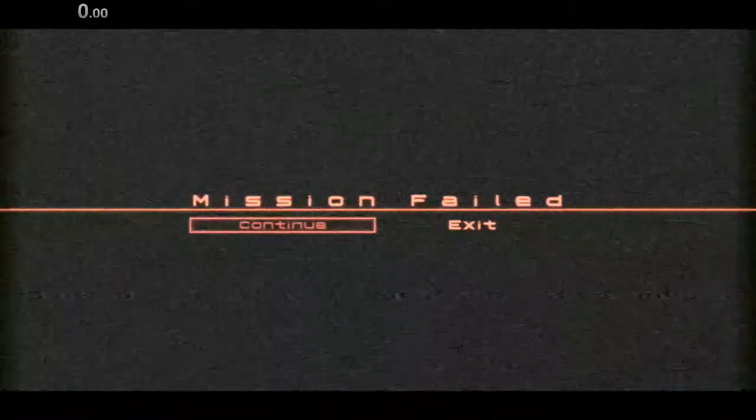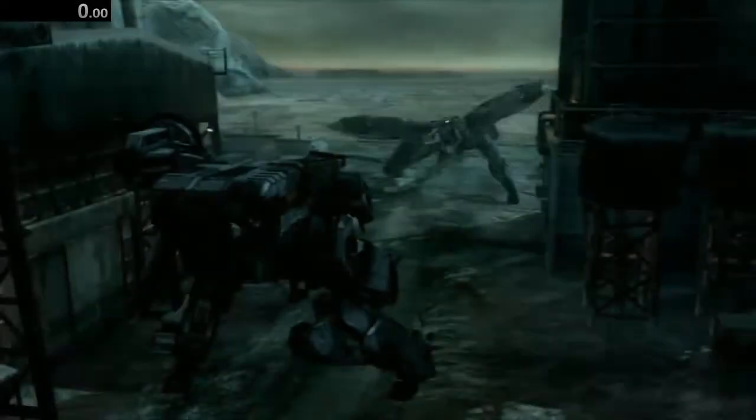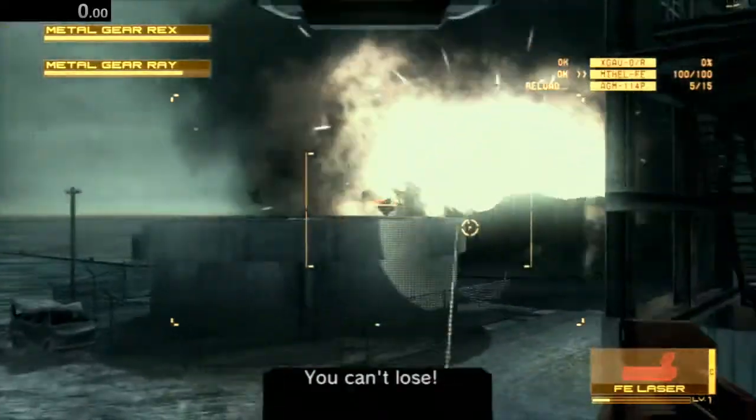In this tutorial we're going to be covering Metal Gear Rey. This fight is pretty precise because we're going for a quick kill on Rey and we need to manipulate it by doing a specific set of actions. In the previous section you want to switch to the AT missile so that you can immediately lock on and begin firing, then swap to the FE laser and take about two steps forward.